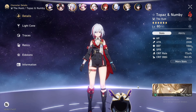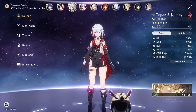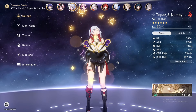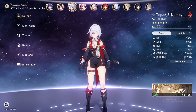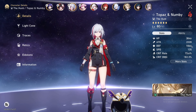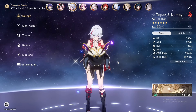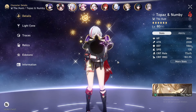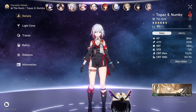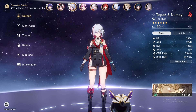Topaz follows the path of Hunt and she is a fire element. She is basically a sub-DPS character — a single target sub-DPS who buffs follow-up attacks for any follow-up DPS, like Himiko, Argenti, Jingyuan, or Dr. Ratio. Anyone who has a follow-up attack can run Topaz, and she's really good with the FUA team.